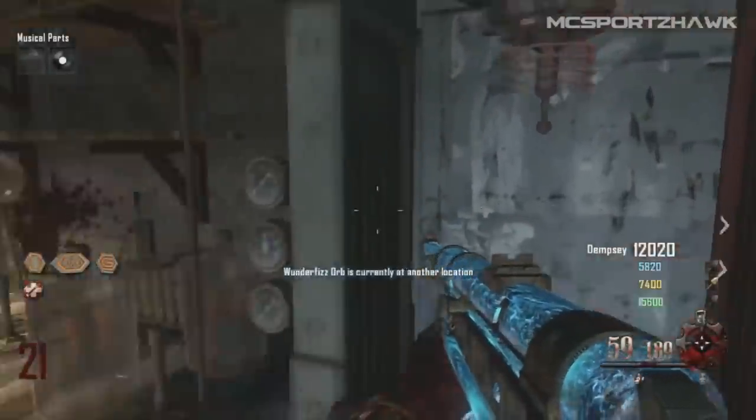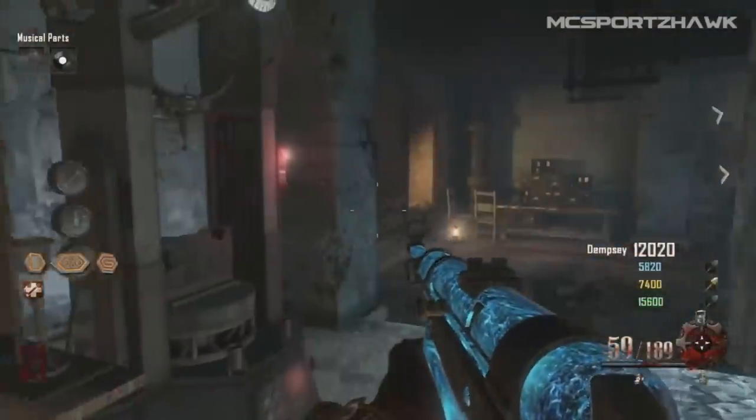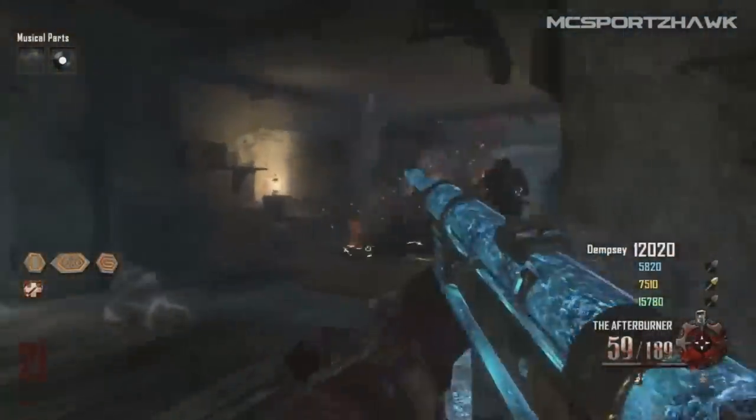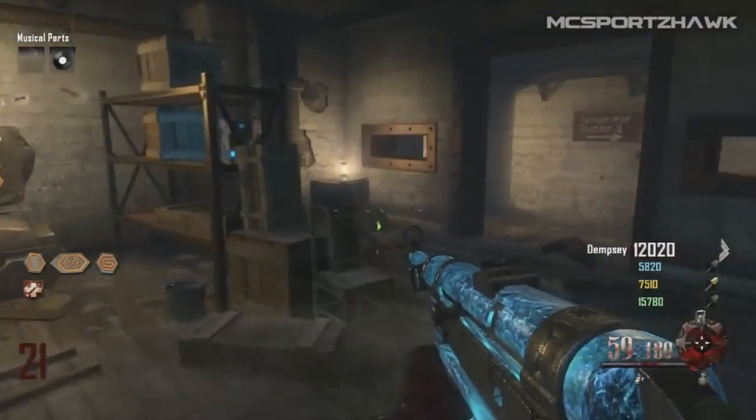Hey, what's going on everybody over at Video Games? My name is Matt or MCSportsDoc and I play Call of Duty Zombies. I have a little Easter egg here for you guys today. It's a tutorial on how to get some cool perks, some free perks, free guns, and an actually upgraded melee weapon.